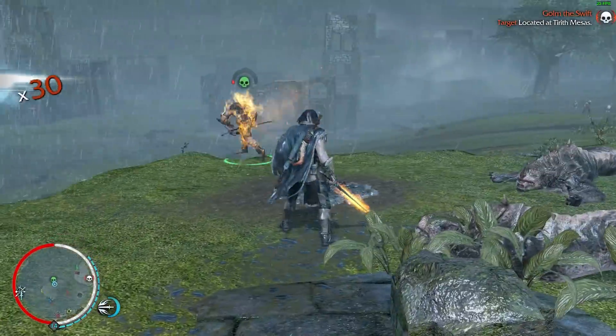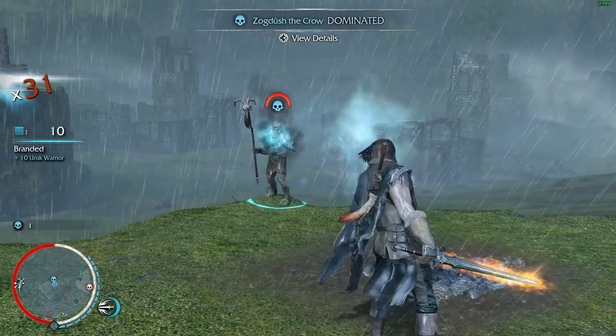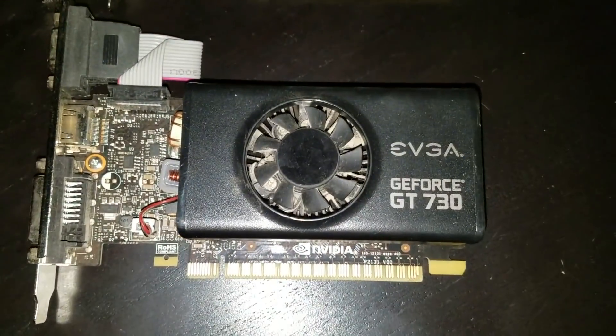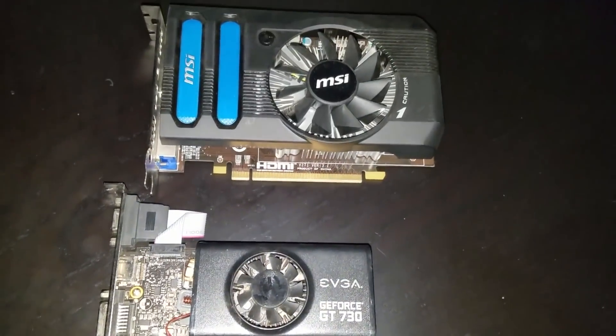However, on most Linux distros you actually have to go out and download and install that driver, whereas with AMD the Radeon or Mesa driver comes pre-installed. For this video, I'm using an EVGA GT730, 2GB of DDR5, the 64-bit model, not the 128.